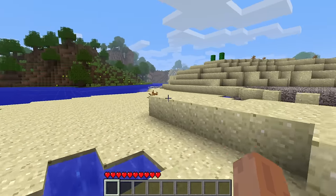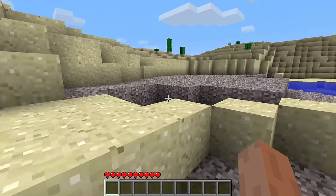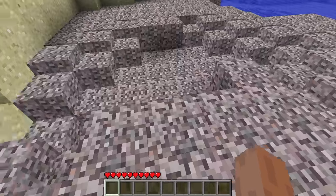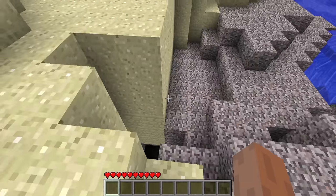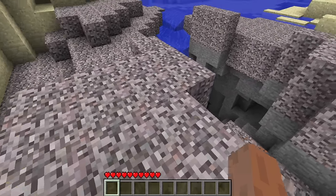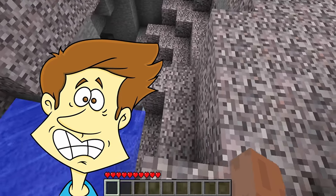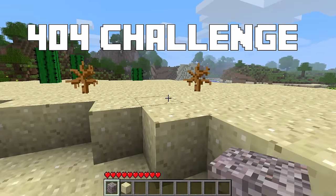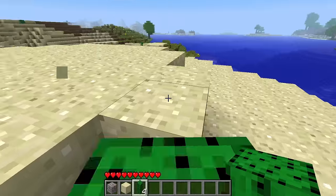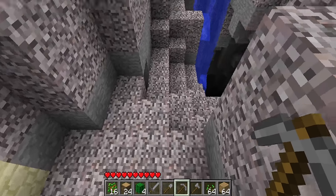This wouldn't be a famous seed list video without the 404 challenge. Putting 404 as the seed pre-beta 1.8 spawned you on this beach area with a huge amount of gravel nearby. Punching some of the gravel away makes it all fall and reveals a massive cave system — one of the biggest naturally generated cave systems in beta. The 404 challenge was simple yet difficult: gather as many materials above ground on the very first day, and then live the rest of the time underground in the cave system under the gravel.